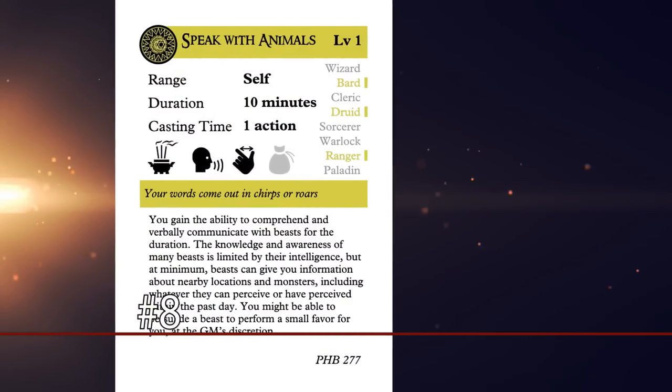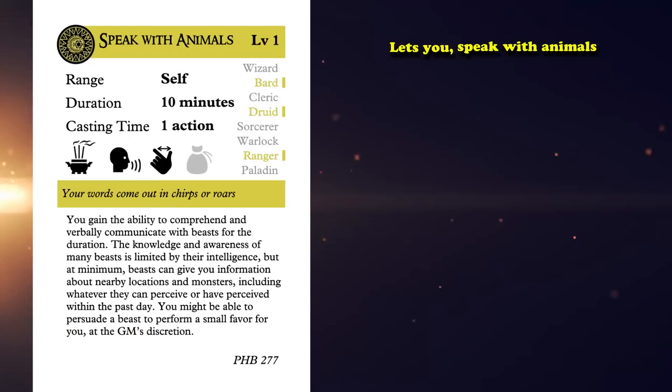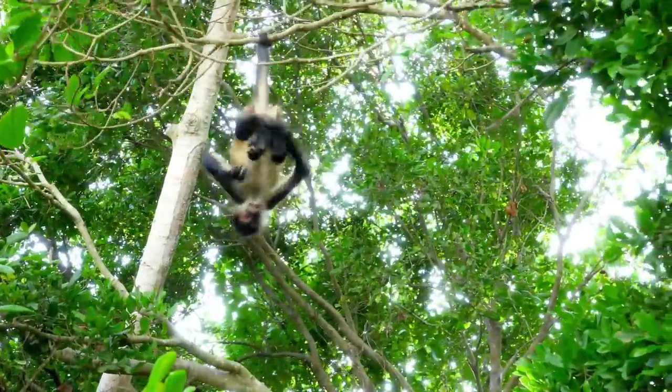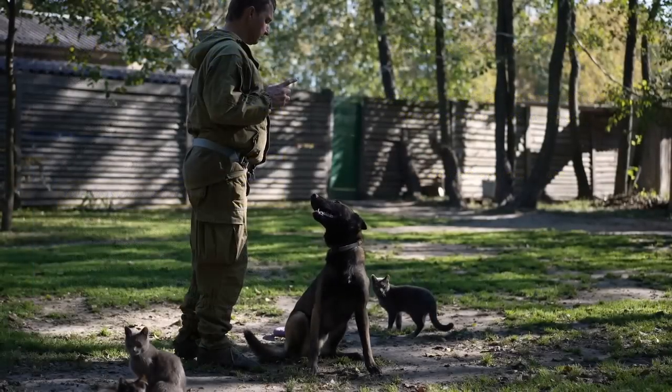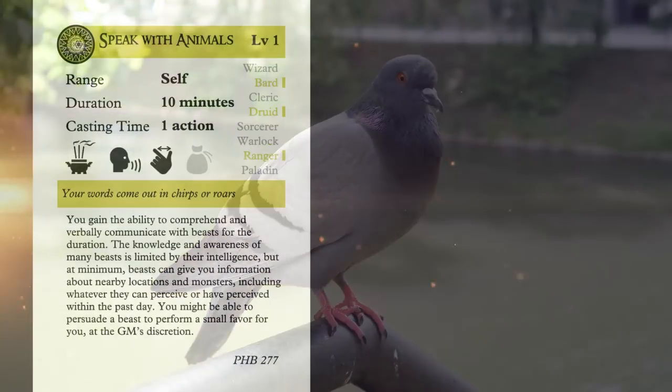At number 8, we have Speak with Animals. This is a divination spell that lets you speak with animals. This is a rank above Comprehend Languages because you're almost always going to be able to find an animal of some sort — you're more likely to find an animal than a language you don't know. If you're in a forest, obviously there will be animals all around you, but even in dungeons you'll generally be able to find a rat or a spider to converse with. In cities, you can probably talk with pet cats and dogs, and maybe carrier pigeons if that type of communication is common in your setting.